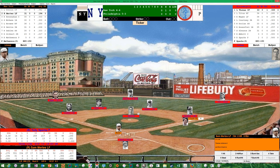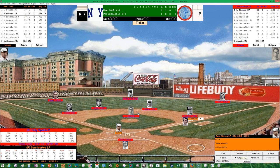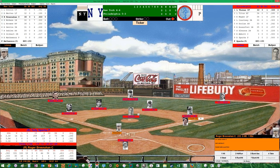They scored that a base hit for Donlan. Next up will be Sam Mertes, hitting .194, still looking for his first RBI but does have three stolen bases on the season. Donlan does have 33 stolen bases so let's go with a hit and run. It's a deep fly ball — center fielder Thomas will make the catch. One down. Donlan has to hurry back to first.